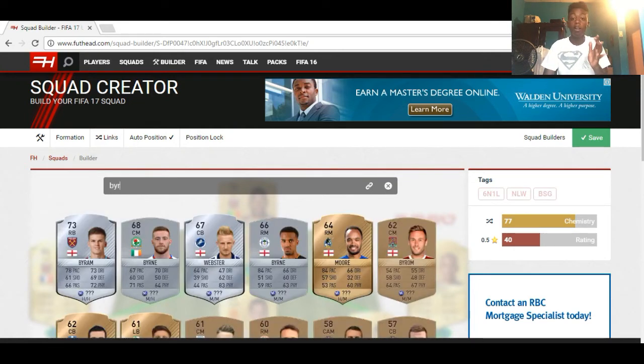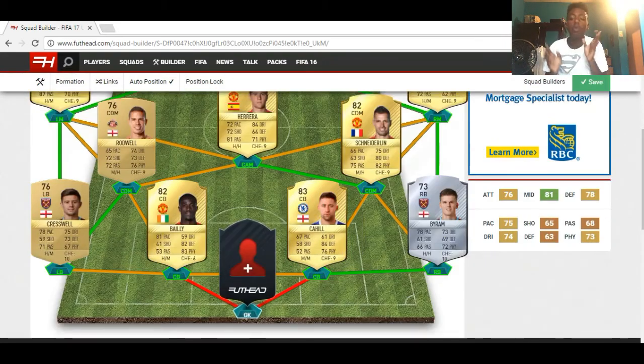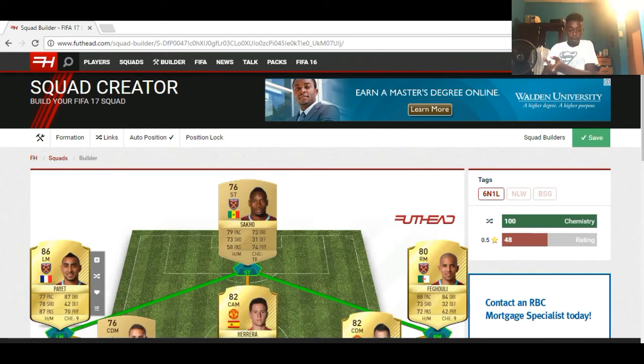Coming to the final position — my goalkeeper. Are you going to include some OP goalkeeper? I'm going for Crystal Palace goalkeeper Mandanda. He got a top-10 or top-5 save of the week in his second or third week. He pulled out some pretty good saves for Crystal Palace. He deserves to be in this team. Look at his stats: 85 reflexes, 81 positioning, 86 handling, and great diving.